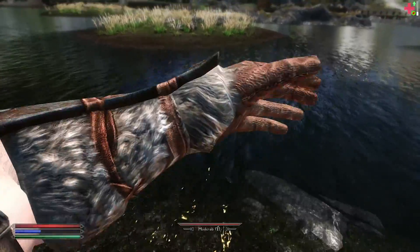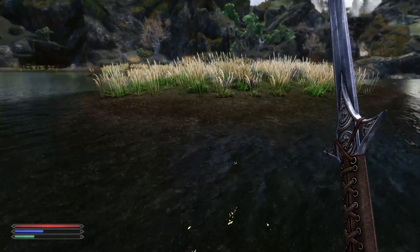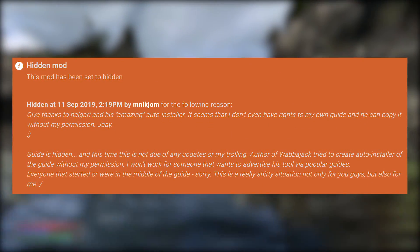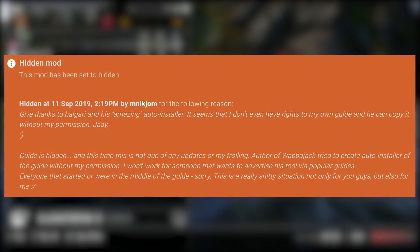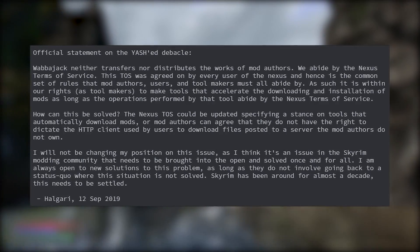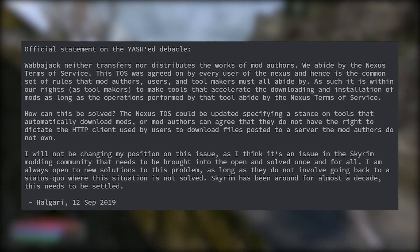Following this, the guide was actually pulled from Nexus along with some of those patch mods. There were statements issued by both Yash and Wabajack in response. The guide on Nexus was basically hidden because the author was never consulted — the auto installer was created without their permission, and them feeling like they don't have power, they pulled the guide. They felt like Wabajack was advertising using the tool via these popular guides. The official Wabajack response is basically that this is just a tool using rights made available by the Nexus terms of service, and that he's not changing his position because the Skyrim modding community needs to get past this modpack debacle.